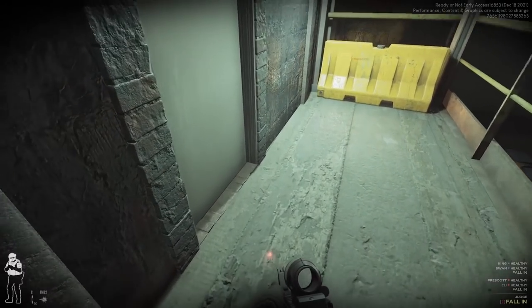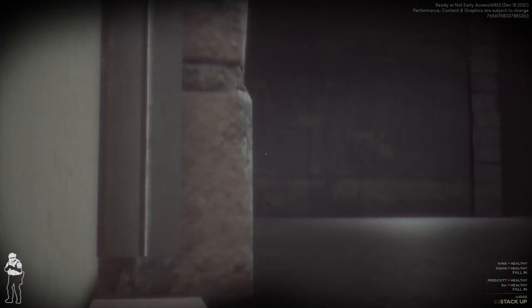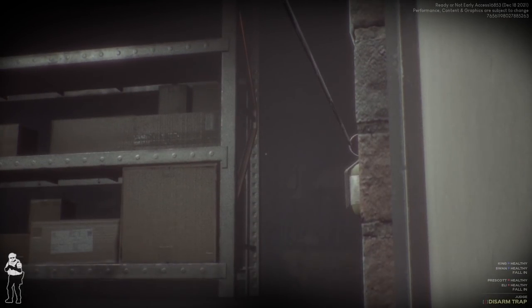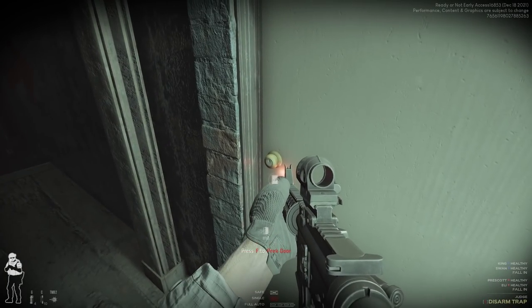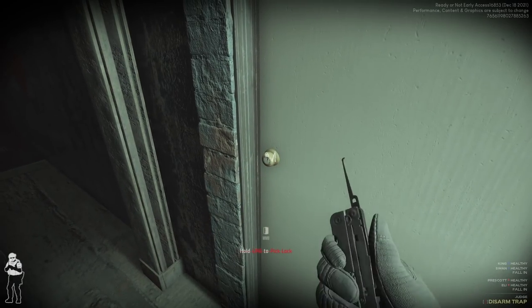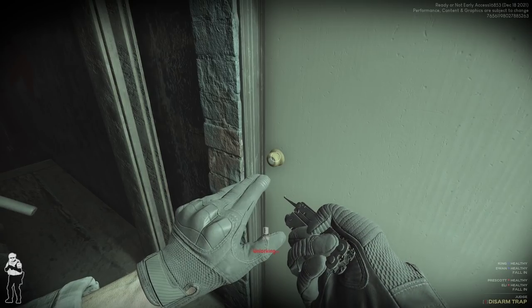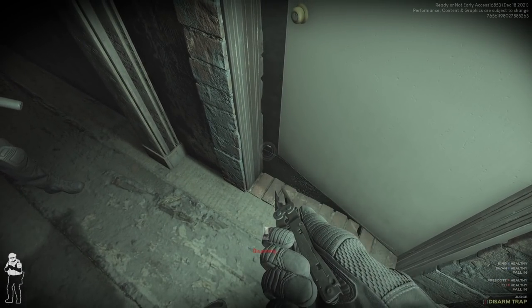Okay, we've got nothing... oh, we do have something. That looks like potentially a lethal trap. I don't see any bad guys inside. They always love locking doors for the traps - if you're never sure, that seems to be one of the main ways to tell.